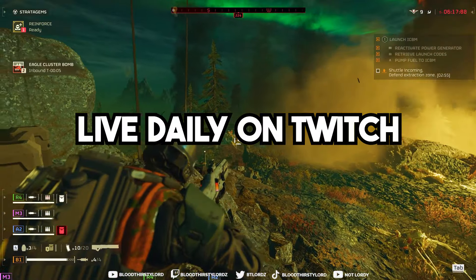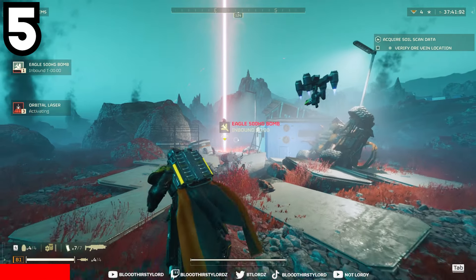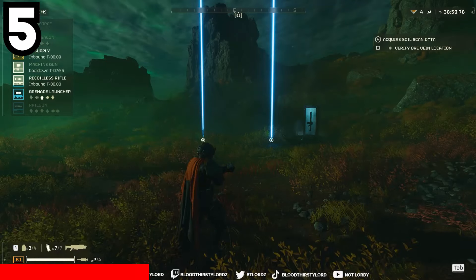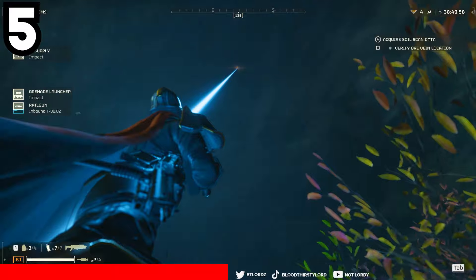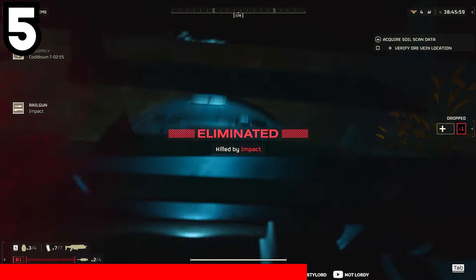The colors representing a stratagem when the lasers come down matter: if it's a red light, that means death — get away because it will kill anything in its path. Blue lights are friendly so you can be close, but don't be underneath them because those will still kill you even if it's a blue light, as the hell pod of that item may drop on you.